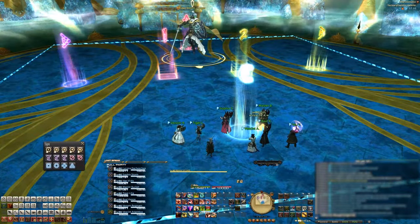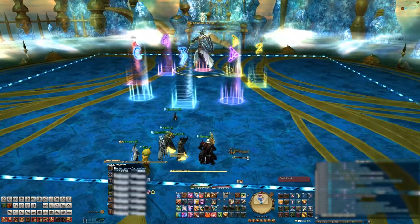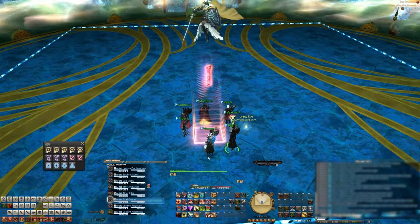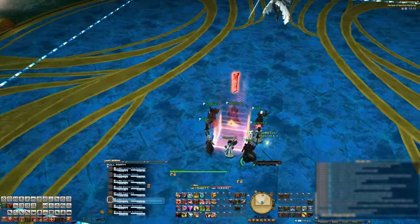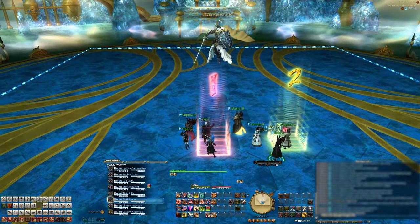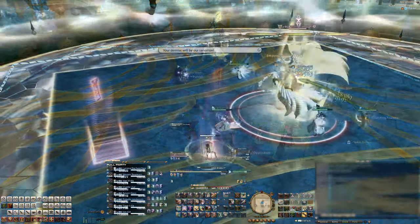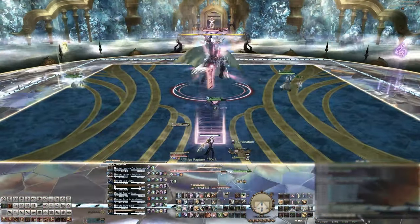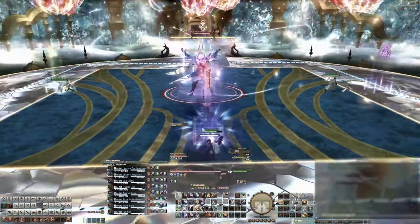First up we place our markers, but most groups will adopt the usual cardinal and anti-cardinal marker spots. You'll want your party to choose clock positions with the DPS on the corners and tanks and healers on the cardinals. You'll also want to choose your left and right groups, consisting of a tank, a healer, and two DPS. You'll also need a partner — we just had the DPS rotate clockwise to their tank or healer partner. Your clock positions and partner will become more important later in the fight.